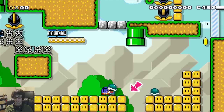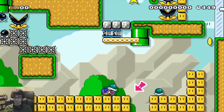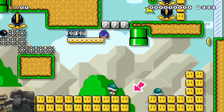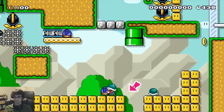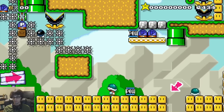We also have this moving platform with some POW blocks on it. Maybe if we got some of those POW blocks, we could destroy the munchers that are blocking the bombs coming out of that pipe. But how do we get it down? Well, if you knock these up here, they can actually push the POW block. So if we stick two of them up here, it's going to knock off one of the POW blocks.